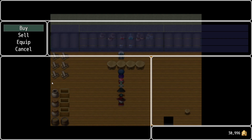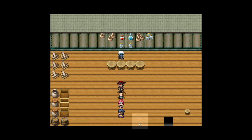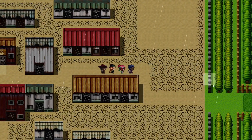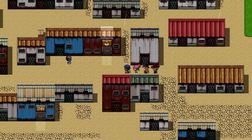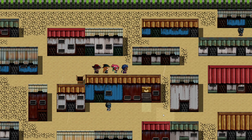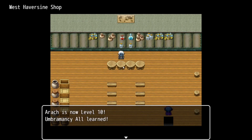One of the rewards for backing my Kickstarter at a certain tier was to make your own NPC. Another tier let backers create their own enemy, where we went through all the skills, animations, and different stats. The mayor is okay giving a little money to help renovate West Haversine, but at this point he's not willing to give more, so it's up to us to basically fund the restoration.